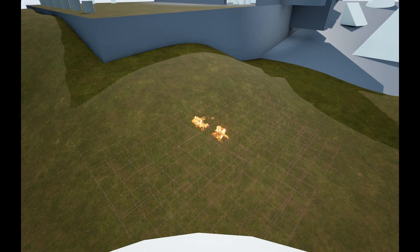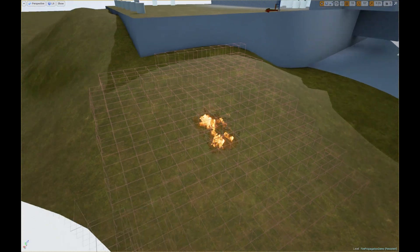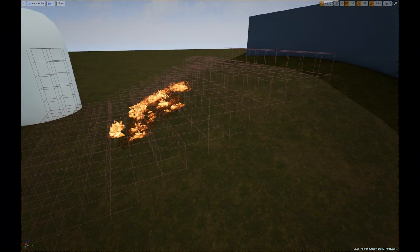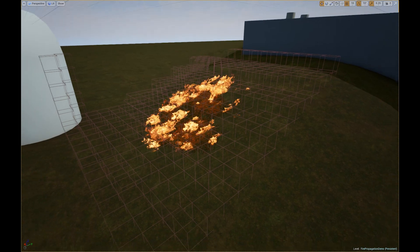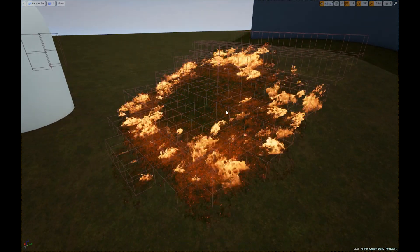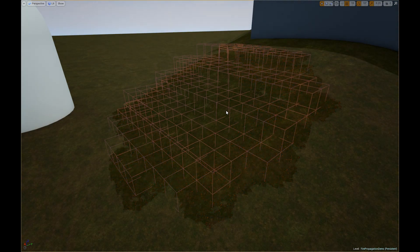This is what a fire grid looks like when visible. You can customize the size of the cells, the resolution of the grid, how quickly it's generated, etc. Fire propagation, and grid generation in particular, can get pretty expensive if you aren't careful with setting resolutions, fire lifetimes, etc. And those are all considerations that are going to vary widely depending on what kind of game you're making.